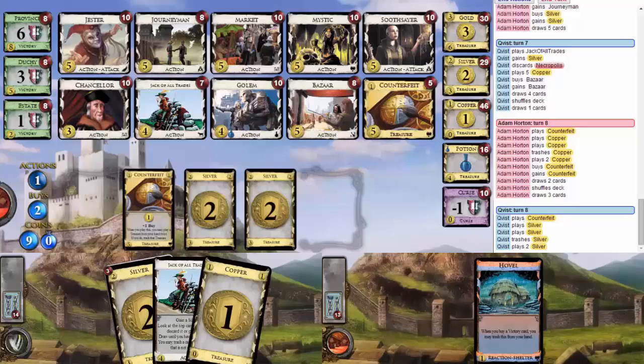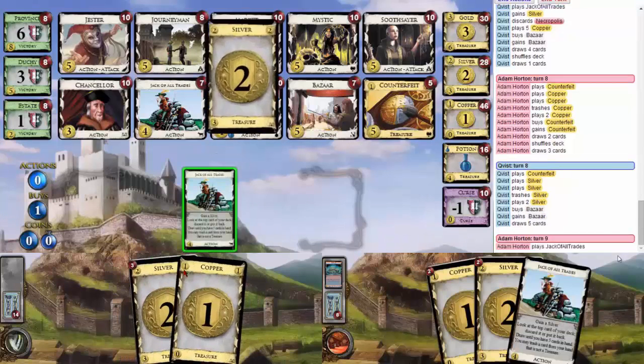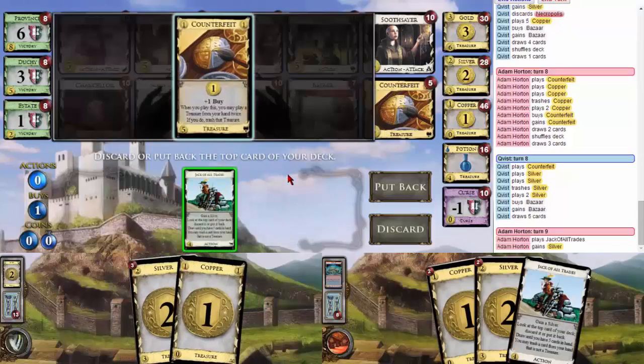Hmm, why not ten? Because you aren't cheating. Boo. You should start doing that. Do I want a second Jack now? No — if I wanted one I would've picked it up earlier. I agree. I have one check, one tournament, one Bazaar, two Counterfeits. And I want another Bazaar. I think you want silver before you want nothing. Oh, dear deck — I love you so much.